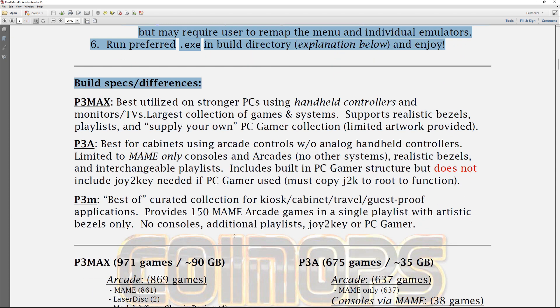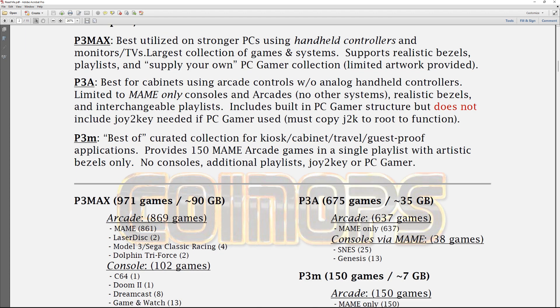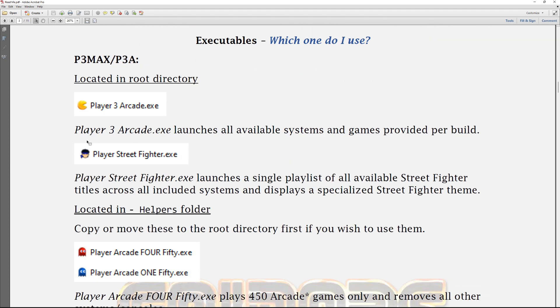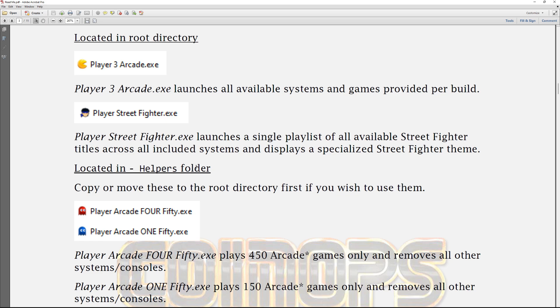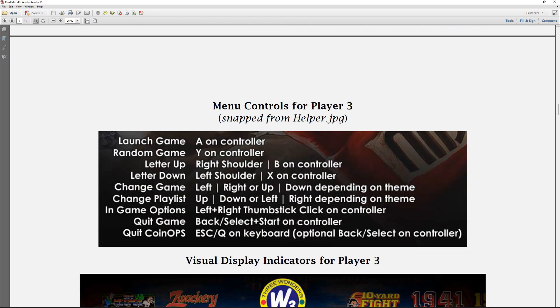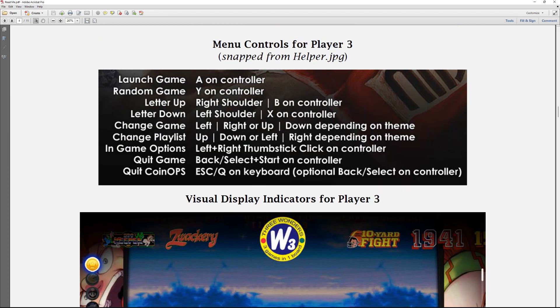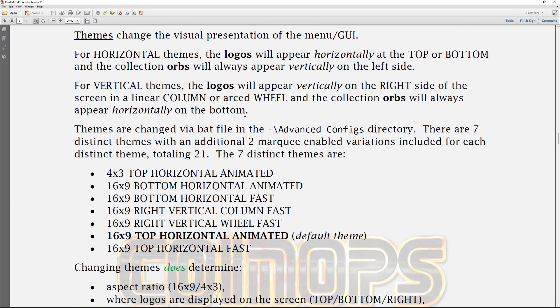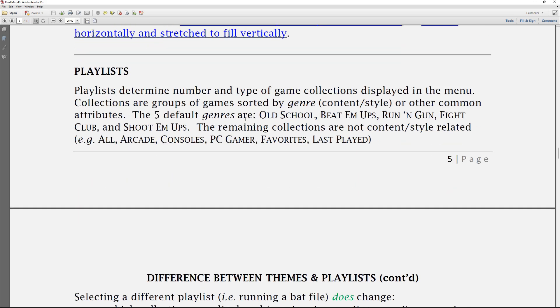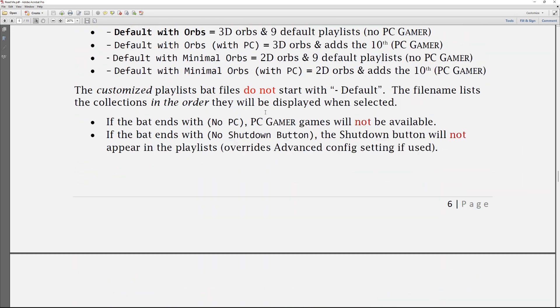I always recommend getting an Xbox 360 controller, but you can run other things as well. Here's more information on the differences between the three builds and the reasoning behind them. The main build is Player 3 Arcade — it launches all games. Player Street Fighter launches a single player with all available Street Fighter titles. You can kind of make your own builds like that — all X-Men games, for example. Here are your controls while you're in CoinOps before you launch a game, and information on artwork, themes, playlists, hiding and showing certain games.